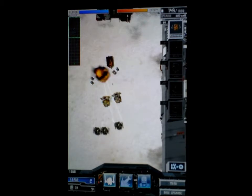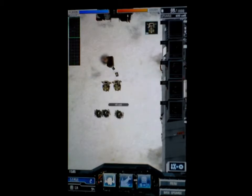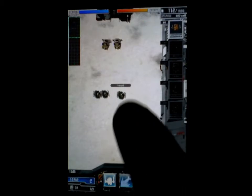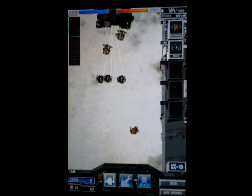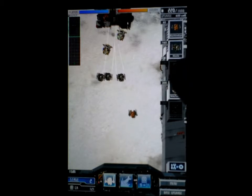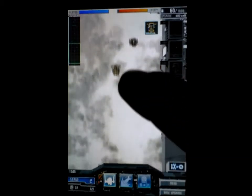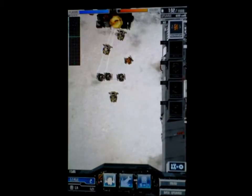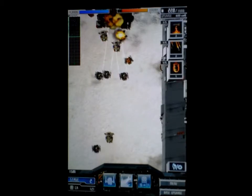I only have three missile units but those three missile units are tearing the enemy apart. You can see the units slowly reaching their destination. There's your map in the top left — blue units are yours, the green dot is your base. Very simple.